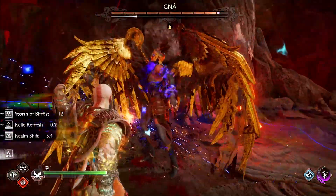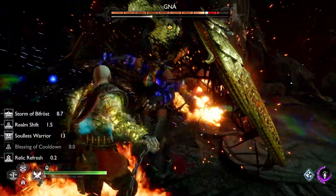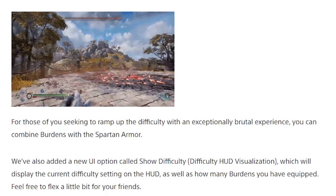You can fight the Valkyrie Queen Ganah and all the Berserkers again, and they have some changes in New Game Plus which are kept secret. They're not the only ones with changes — the Hateful and Orm's Tonga, two optional mini-bosses, also have a few new tricks.